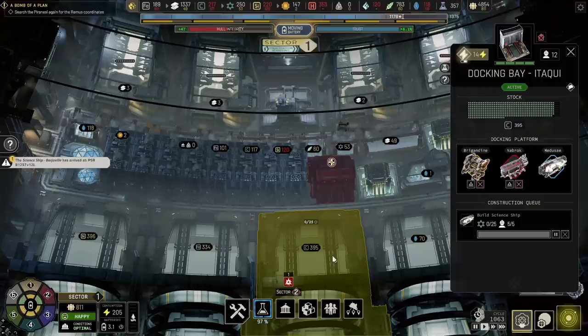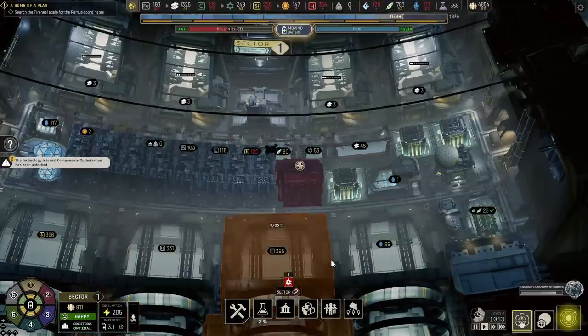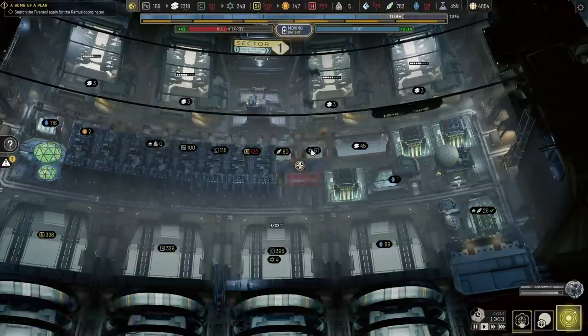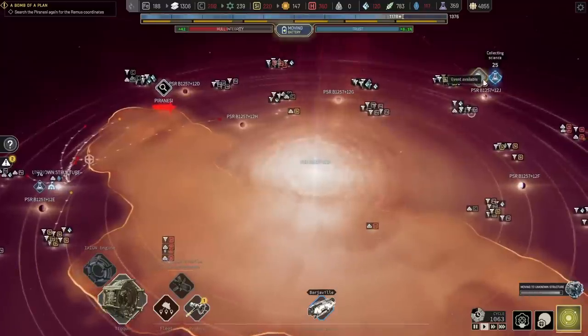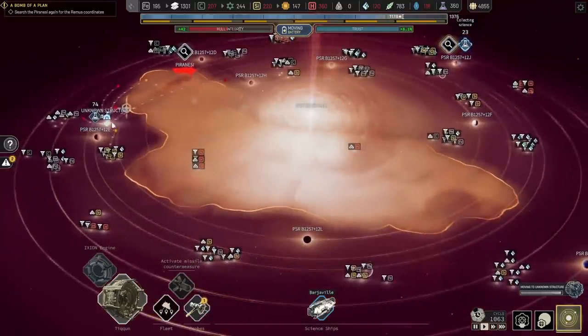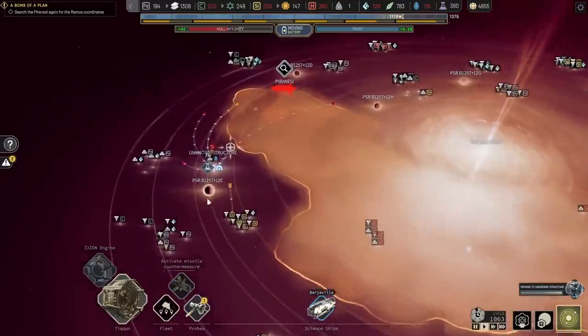The science ship has arrived at its destination, because that's going to be difficult to get those in here. It's not quite full, so it should be getting in. Search the Piranesi again for the Remus coordinates. So we need to figure out where those coordinates are. We have one and two locations that we still need to do, and then we need to figure out what happens at that location.